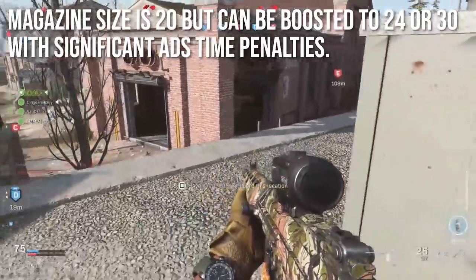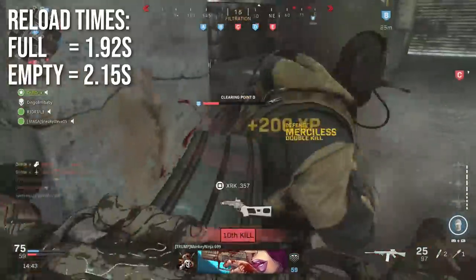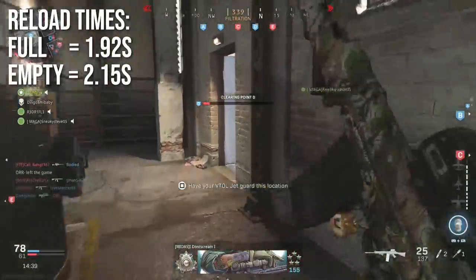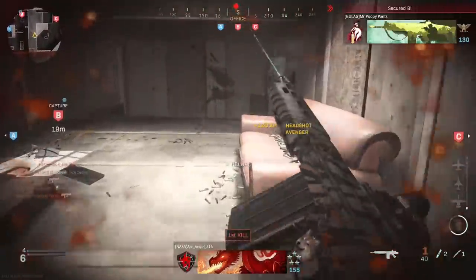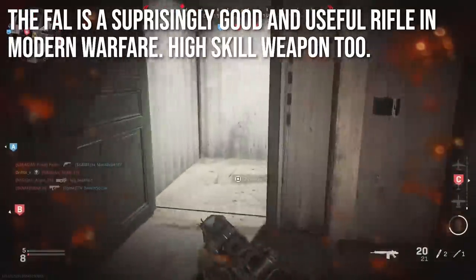Magazine size is 20 rounds, upgradeable to 24 or 30. The 30-round mag comes with significant ADS time penalties; the 24-round boost is more manageable. Reload times are 1.92 seconds with rounds remaining and 2.15 seconds on an empty chamber — not too bad for this type of weapon.